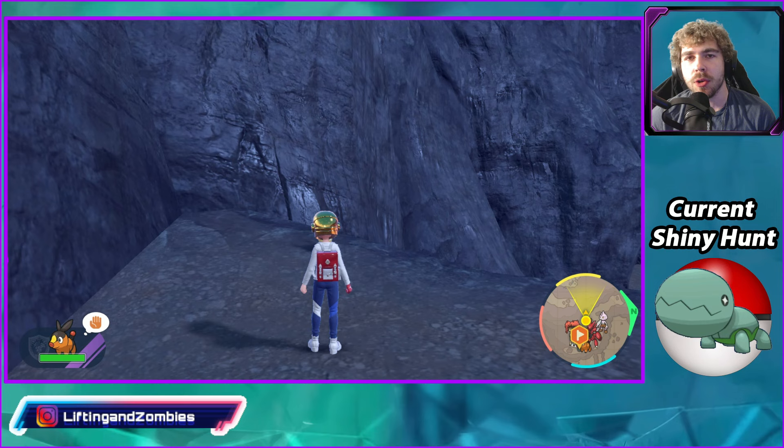Make sure you guys have unlocked starter Pokemon spawns in the Canyon Biome for 3000 BP. Go to the League Club Room, go to the computer, scroll down to 3000 BP, and you can unlock starter Pokemon spawns here in the Canyon Biome. Once you've done all of that, you can find Tepig in this area.